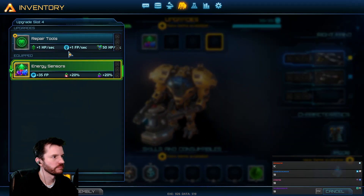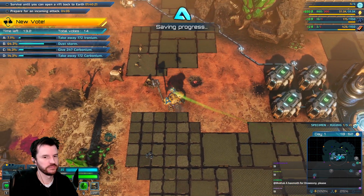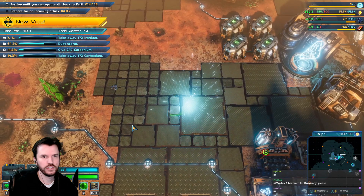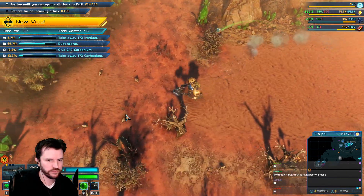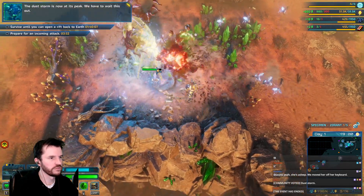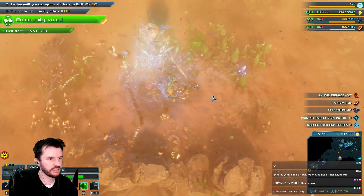Crafting completed. Looks like it's southwest — I'm going to try to intercept it before it kills this base. The dust storm is now at its peak — we have to wait this out. I'd use a repair pack and three grenades on that.